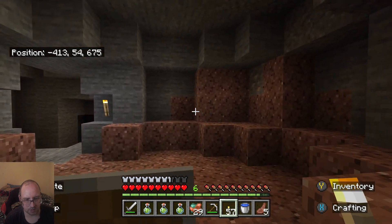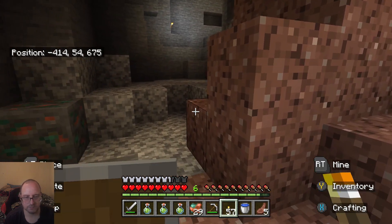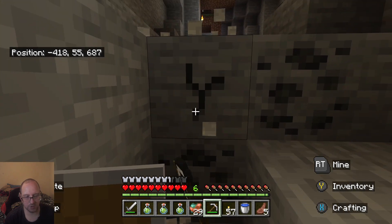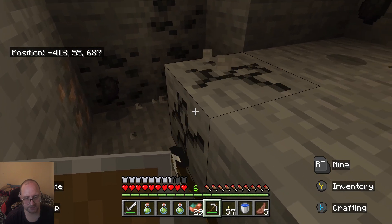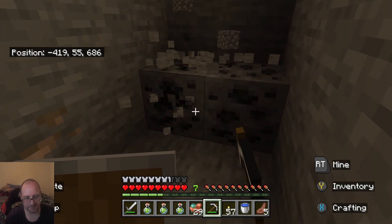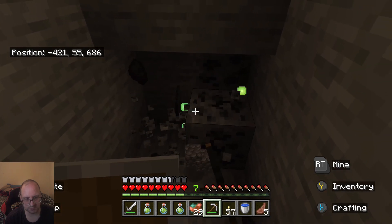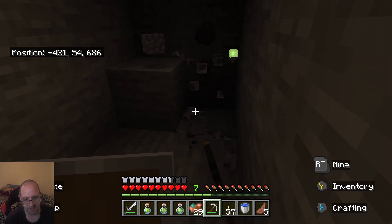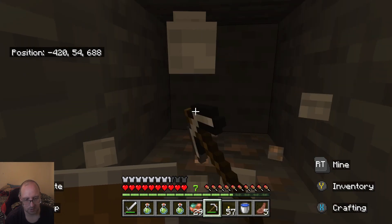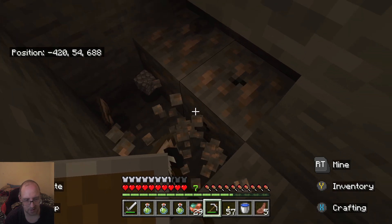We're gonna go look at this guys - coal all over the place. Is this gonna take me anywhere or just taking me to another area? This place looks familiar, I've been here before by the looks of it. It did connect to the other area. At least we got some coal out of it. We're just gonna find our way down guys, find some good lava, get a bit of obsidian - I want to get about 30, at least half of it. It'd be a good number because if I need a few portals - we still need to make at least two.